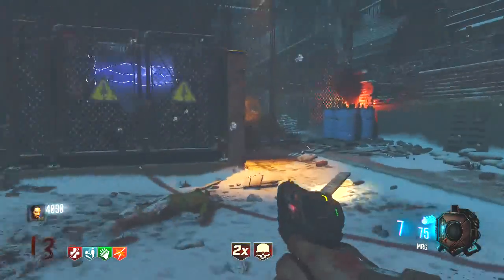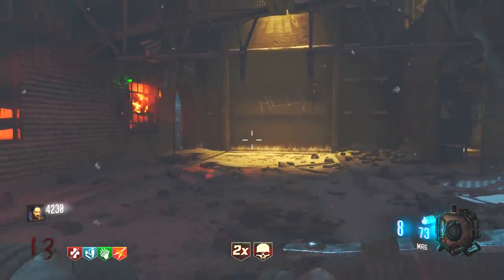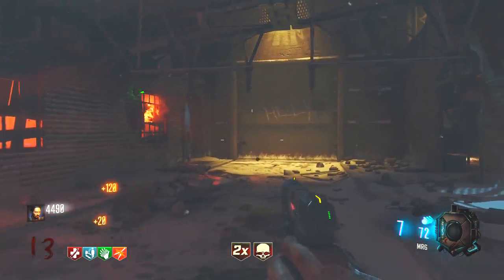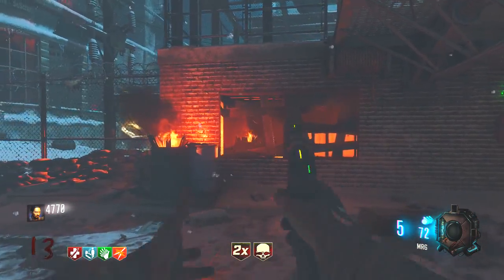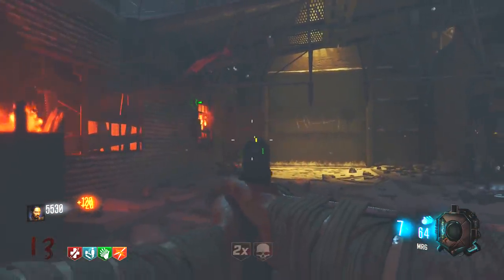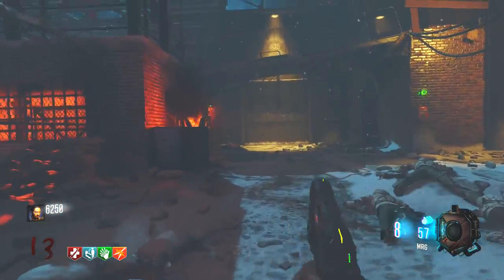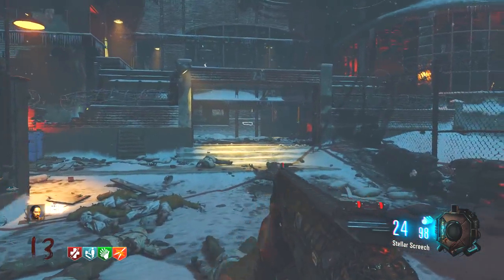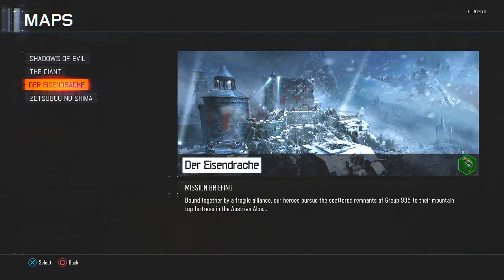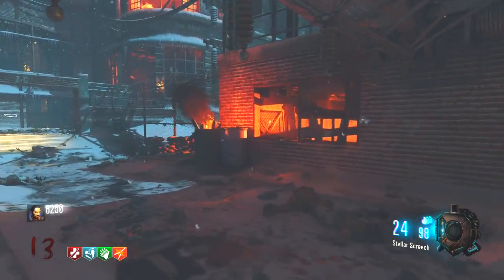We're going to get into the next part in a second. The first part of the cipher is returning to the house after the plan — whatever plan Richtofen has is finished. Then the second part of the cipher talks about returning to the infinite, which I believe is where the gateworm thing kicks in. So I think that completing all the Easter eggs and getting this super master Easter egg is where the infinite comes into play. After you complete the Easter egg on the maps — Shadows and all the other DLC maps — you will have the icon, whether it's the summoning key or the gateworms lit up. I believe DLC 4 is going to have a different icon — won't be a gateworm or a summoning key, something completely different.